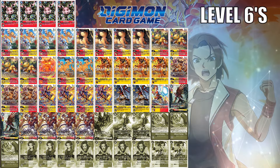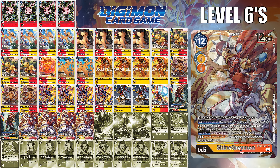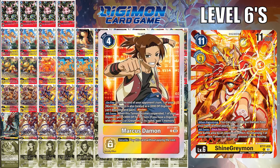ShineGreymons are no stranger to this build — you can go hyper-aggressive with BT-12 that gives Security Check plus 1 to all your Marcuses, or the blocker variant that can also DP reduce from BT-13. But the newest ShineGreymon from BT-17 can immediately play Marcus Daemon from your hand without paying the cost. It has an all-turns once-per-turn effect that if your ShineGreymon would leave the battle area by an opponent's effect, by returning one yellow tamer to hand, you prevent it from leaving. However, this Digimon by itself lacks DP buffs and only protects against effects, not battle, meaning a simple block or redirect could eliminate it. Because of the inclusion of the new Marcus Daemon from BT-17, I'm actually leaning more towards BT-13 as a secondary.